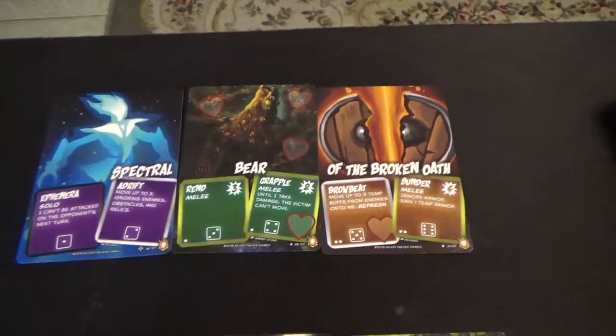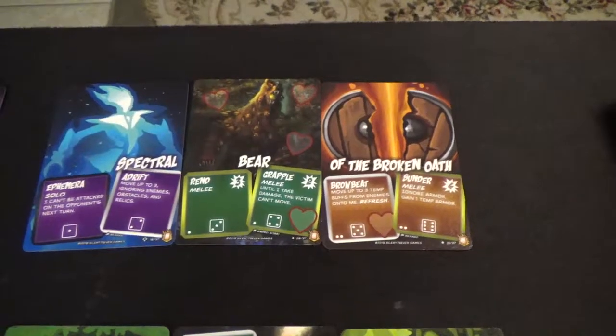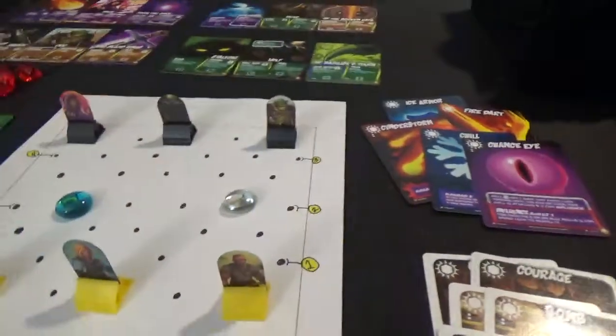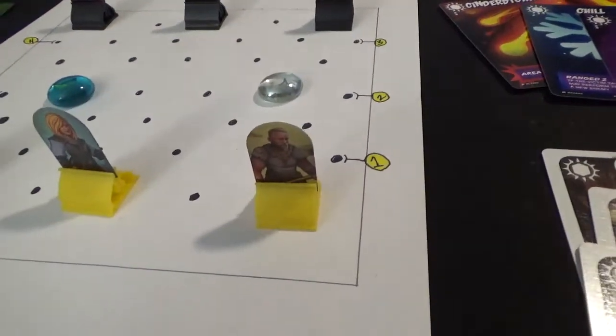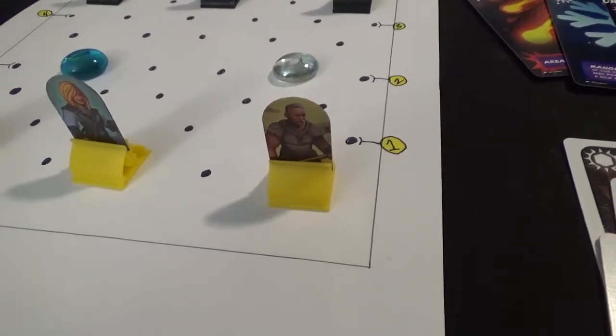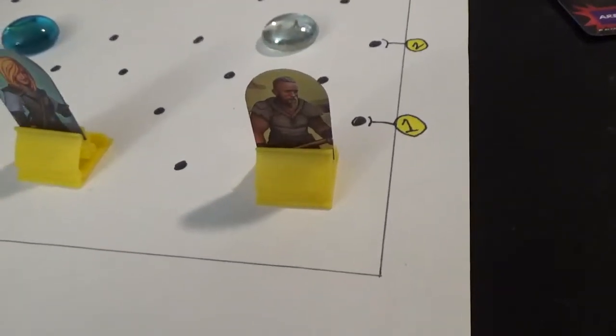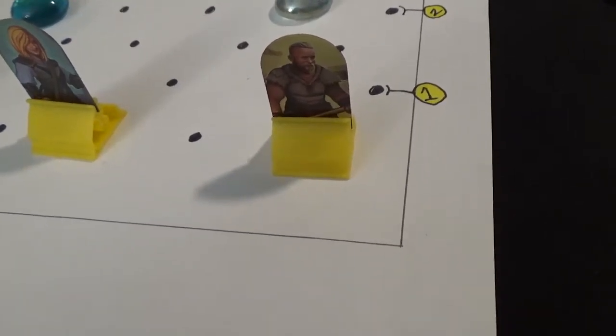I'm still not decided how much you can mix card types around. In Draft and Sealed you'd be able to mix them however you want. For constructed play where you're building your own teams, I haven't decided exactly what the rules would be. It's kind of fun to mix them all up, but it's also more thematic and possibly more balanced to force you to make a themed champion.